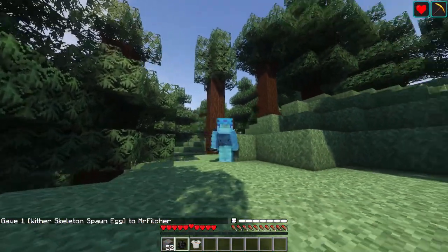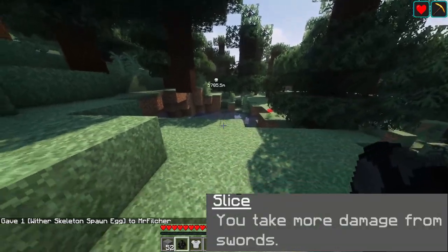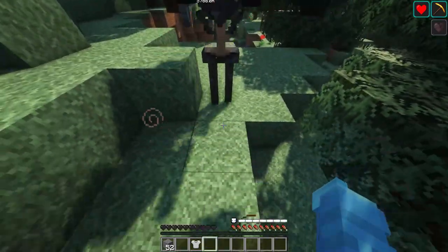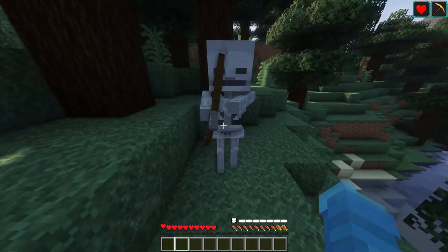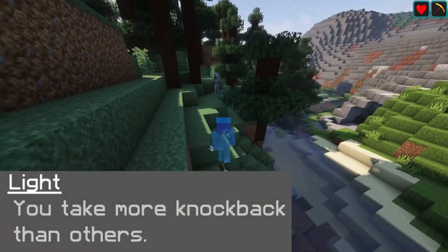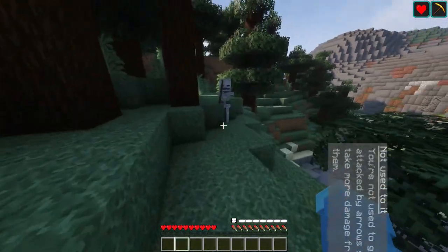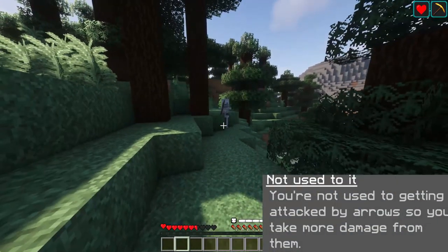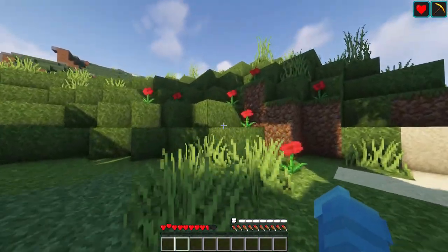Our next con is Slice: you take more damage from swords. Here's what it looks like to get hit by a wither skeleton with no armor at all — you are a three-hit. Moving along, Light means you take more knockback than others, as you can see I get knocked back quite a bit. Paired with that is Not Used to It: you're not used to being attacked by arrows so you take more damage from them. You need to be careful with skeletons and pillagers.